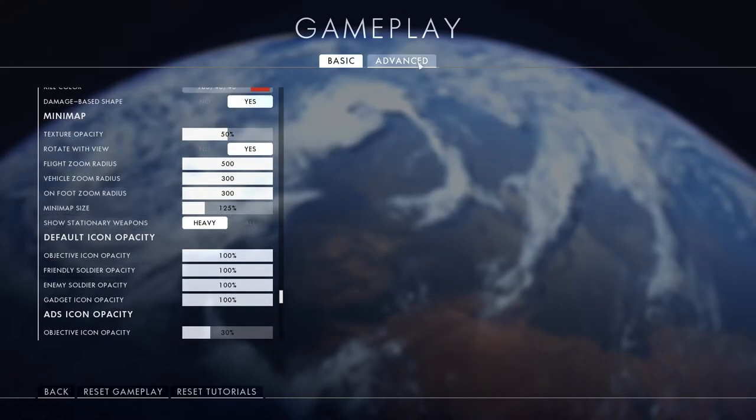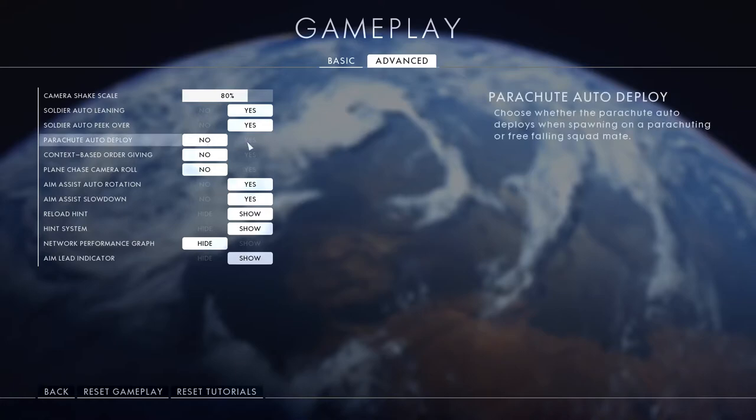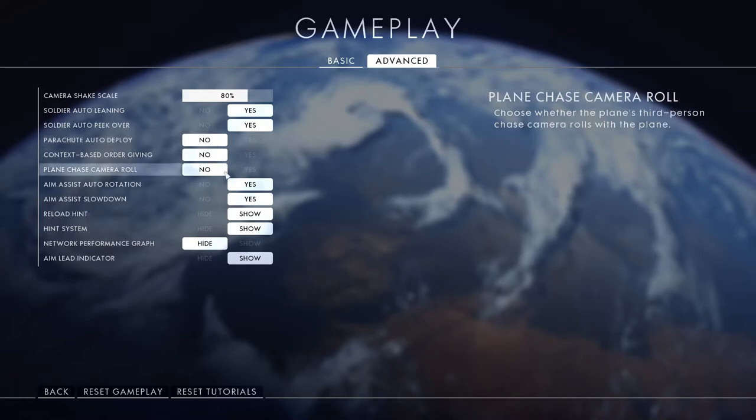Go to advanced gameplay options and turn off parachute auto deploy, for those instances where you want to be able to control your parachute — because a lot of times if you parachute right away your tailing pilot can just kill you. And lately I've turned plane chase camera roll off. I used to prefer it on, but I turned it off on the advice of a lot of other pro pilots.